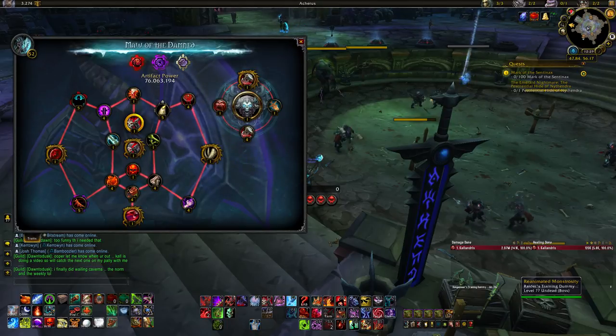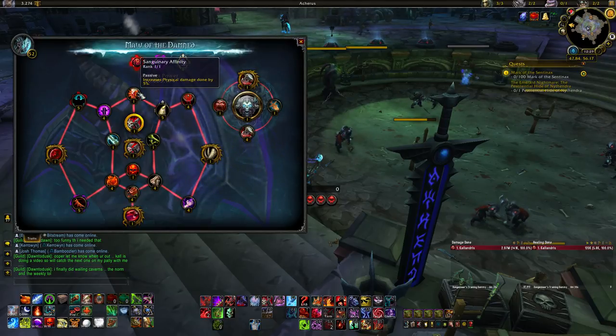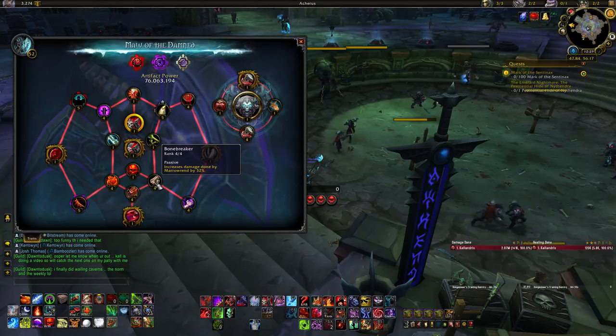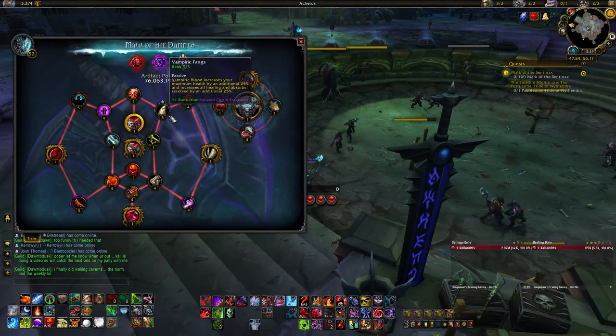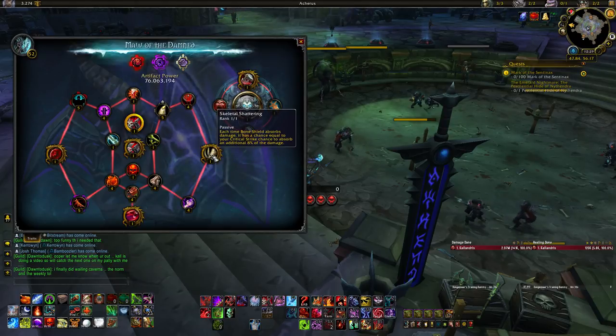For your artifact traits, start at Consumption, grab the first trait, then go down to the right: Vampiric Fangs, Rattling Bones, Bonebreaker, All Consuming Rot, and then Unending Thirst — your first Golden Trait. After that I recommend going up to the right — Grim Perseverance — and then the second Golden Trait, Skeletal Shattering.